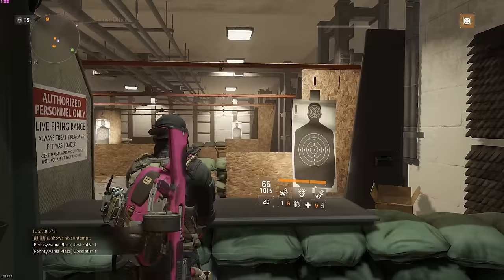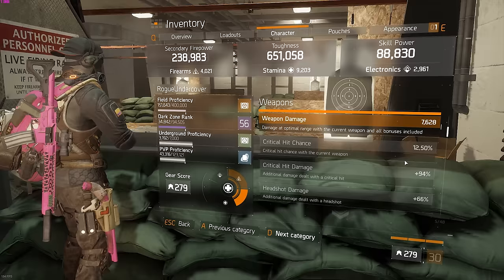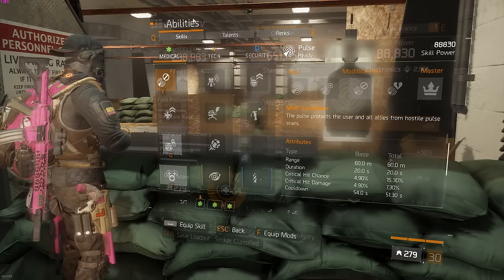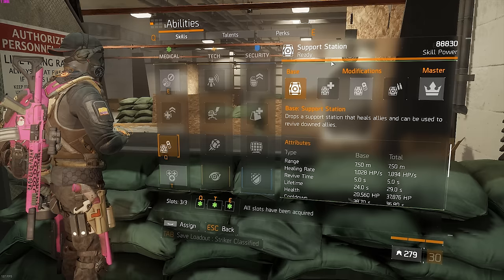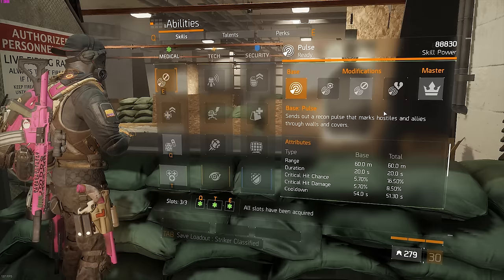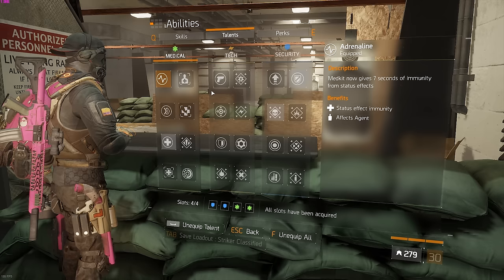The stats on the Showstopper are not going to be impressive — 12% crit chance; I'd rather use Vicious on it. Checking the skills: I'm using a Support Station with Immunizer to counter Predator and other status effects. Try to place the station in a good position and keep it up as long as possible — you'll still get a fat percentage heal and be immune, which is a big bonus. I also run Pulse since I play a lot of solo, but in a group you always need at least one Scrambler. If somebody else has Pulse, I'd use Booster Shot or Recovery Link instead.